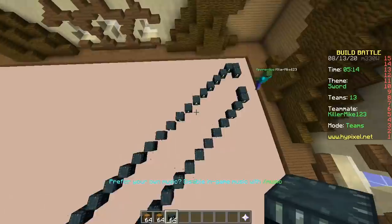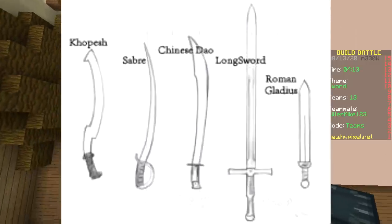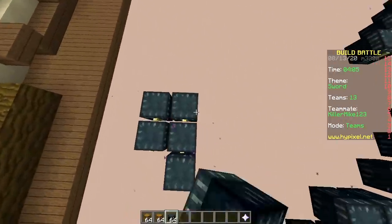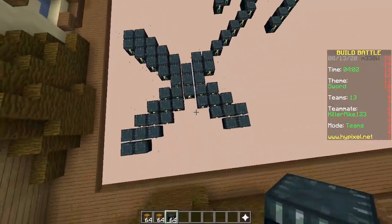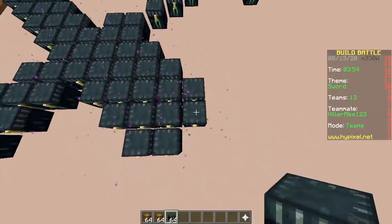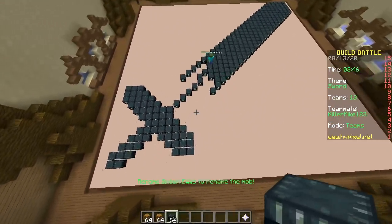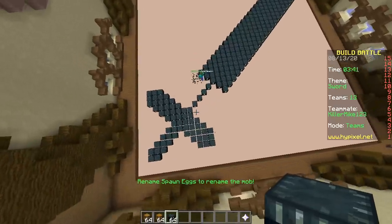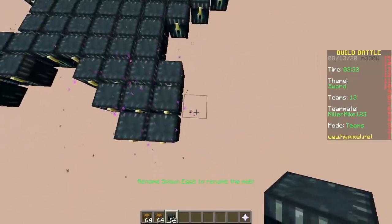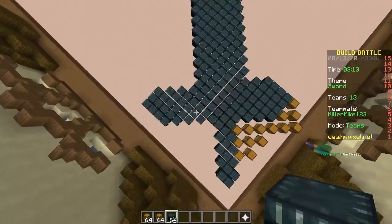Bigger isn't always better - if you make it too big it's gonna be too heavy and hard to swing. What's the coolest type of sword? Is it a scimitar? A katana? A longsword? Personally I think if your sword is curved it's not cool - it just looks weird. Size matters, it has to be long. If it's short like a dagger that's not cool, and if it's really thick it looks heavy.